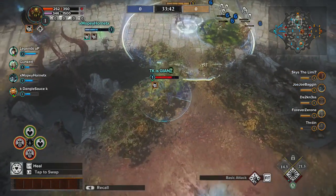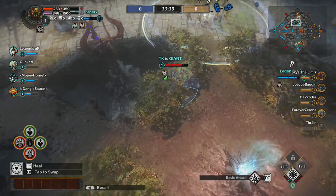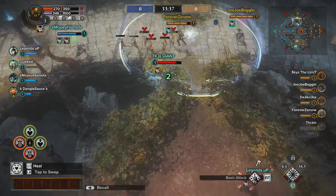When playing Ungolob, I always try to wait to engage enemy players when my Drain ability is active. The second ability I like to level up is Stick.